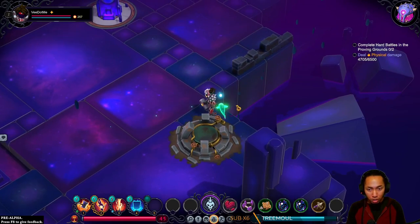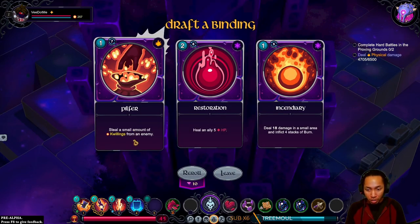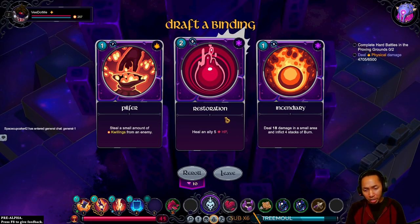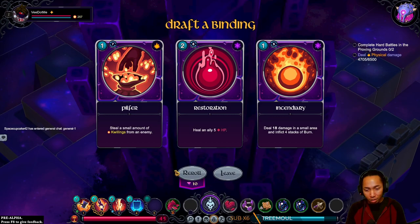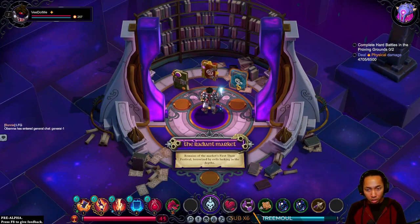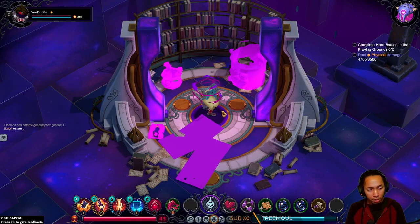Ooh, fish — we got a quillfish. Pilfer, Restoration, Incinerary — this is a new skill. Maybe you do take the restore because I can't imagine the rest of my kit needing more damage. If I take a hit, I can do a restore before combat ends. Okay, this is a new area — Radiant Market. Steal sounds good for multiplayer, to be honest.